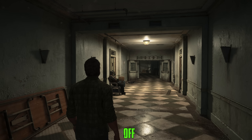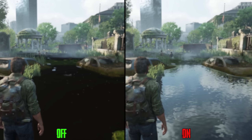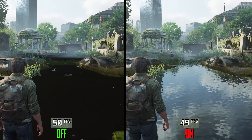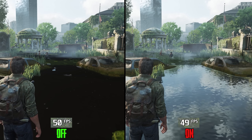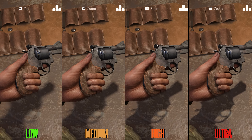Image-Based Lighting is visually one of the most impactful settings in the game. It affects surface and object lighting, foliage, and has the biggest impact on water. On the performance side it costs around 2%, so keep this one on.